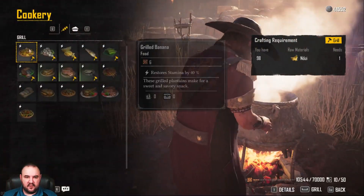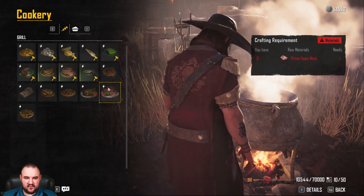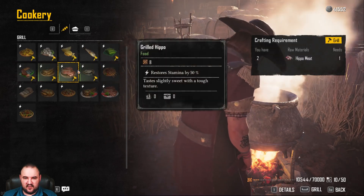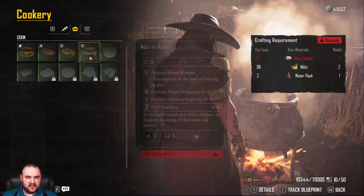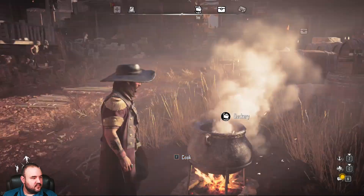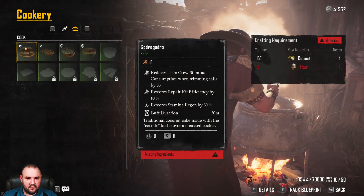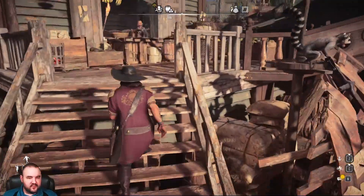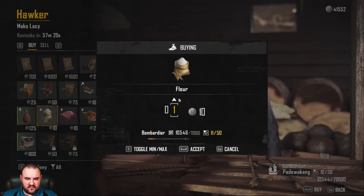Let's see what we got here. Those suck — missing ingredients. There's no... oh, here we go. These are the better foods. We don't have any of these. I have a really good recipe that I found — got Raga to Grow? It looks like a slice of cheese wheel. Reduces trim crew stamina consumption when trimming the sails by 30%, restores repair kit efficiency by 10%, restores stamina regen by 30%, and it lasts for half an hour.